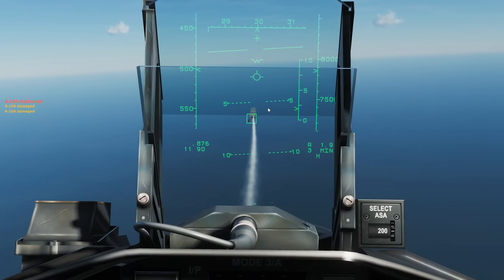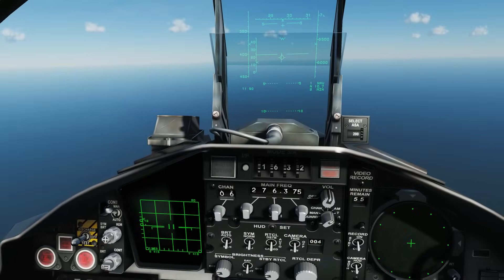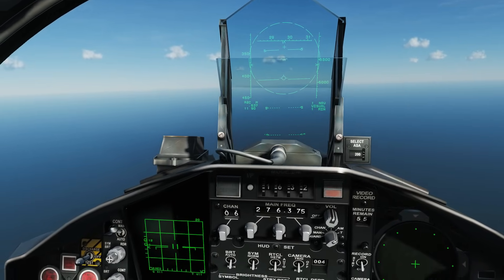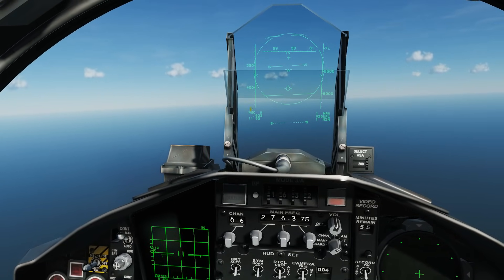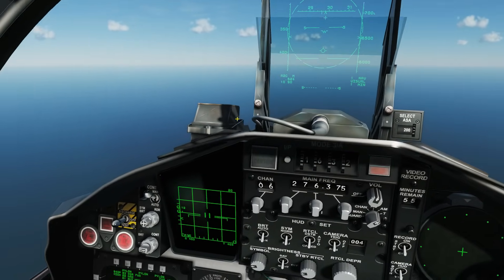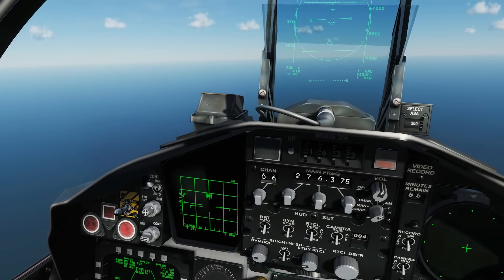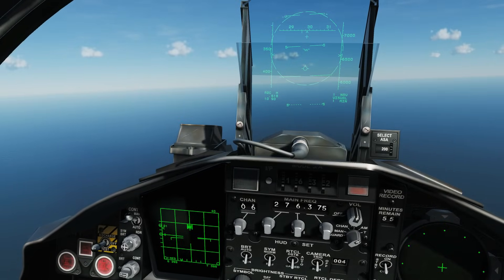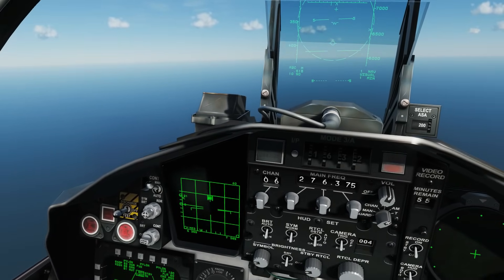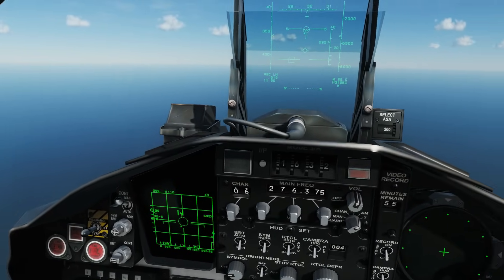That's the basic BVR using the FOX-1 AIM-7 Sparrow. Now we're going to reset and do it again with the AMRAAM. Radar on, BVR mode selected, AMRAAMs selected — we've got two Charlie-version AMRAAMs. With the AMRAAM we have the option of using an STT lock or a TWS (track-while-scan) lock. Just because we can, we'll use a track-while-scan lock this time. All of this is covered in the radar videos. We've got a TWS lock now.